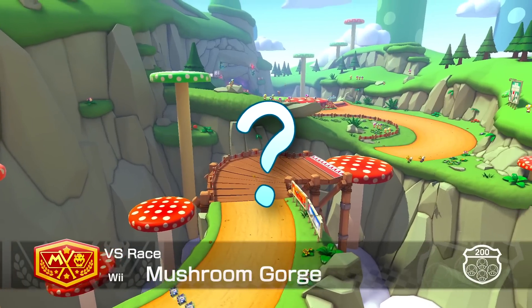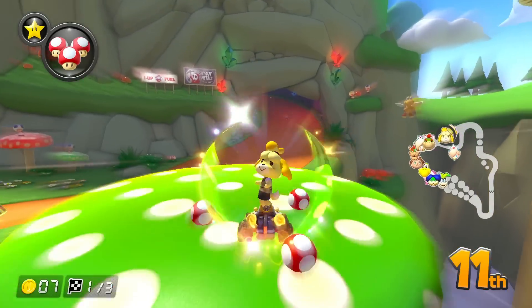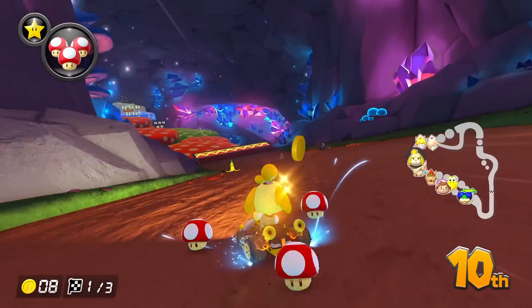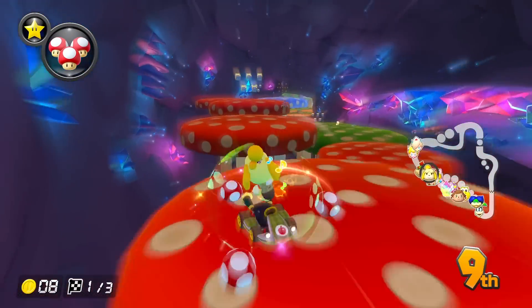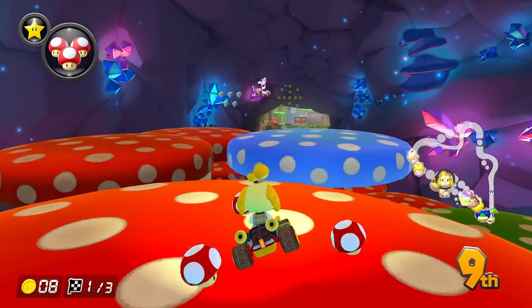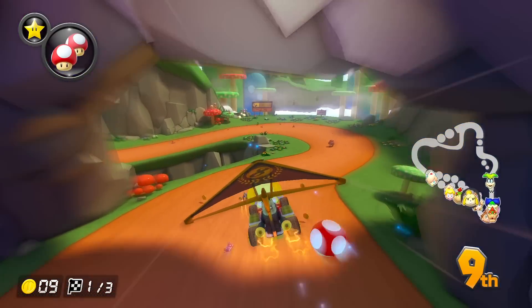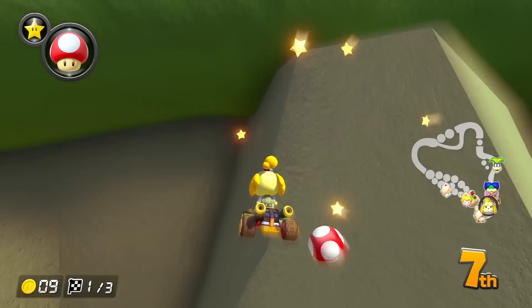Mushroom Gorge — this is a fan favorite from Wii, and it's represented well here. Not a whole lot to say other than the fact they added a blue mushroom that initiates a glide. Especially on 200cc, you would think you could use your glider to fly over the small chasm before the finish line, but the game will force you back to the ground. I really don't like automated pathing like this.